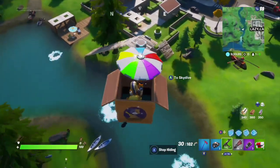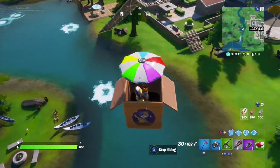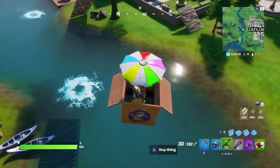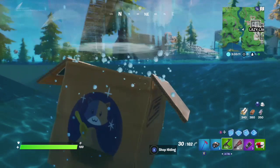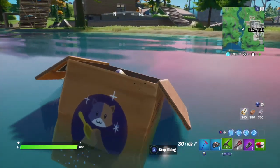So then just deploy your glider and go down to the water. You'll want to land inside of a place where you can swim, so just land inside that water. This can be in any location, not just Lazy Lake.